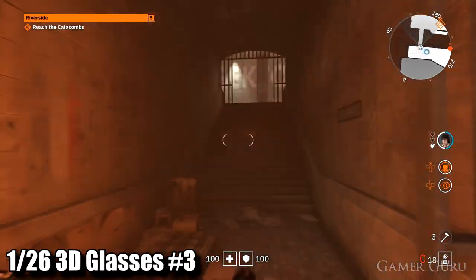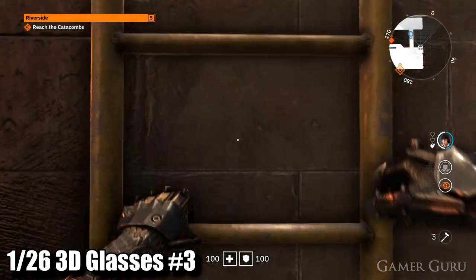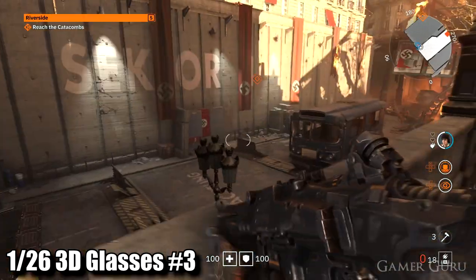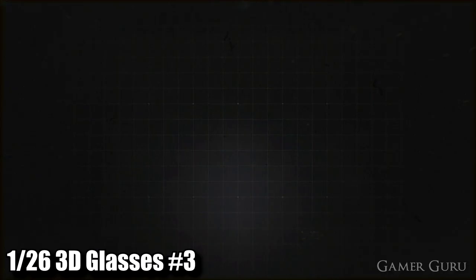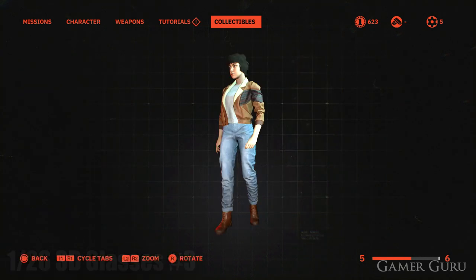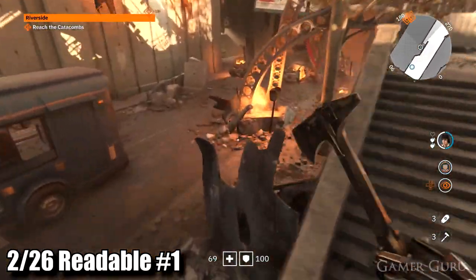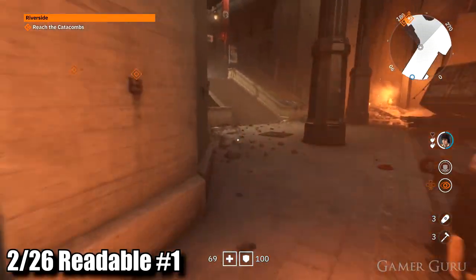Welcome back. In this video we're going to be checking out the location of all 26 collectibles in the second mission of Wolfenstein Youngblood called Riverside. The first one is 3D glasses number three, found right at the beginning of the mission by climbing up this ladder. We call it number three because we're going by the in-game menu order and this one shows up as the third one.